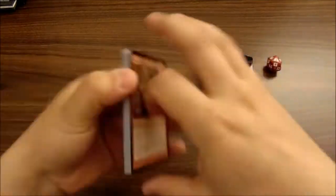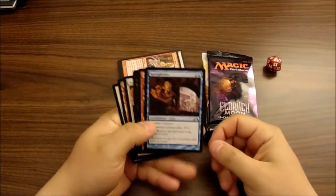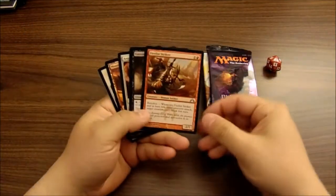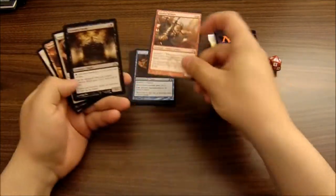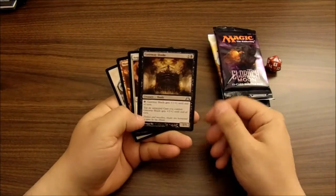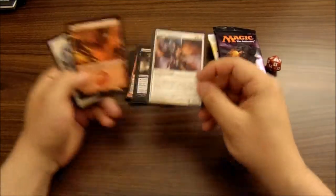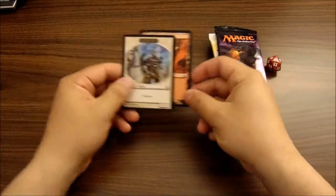Alright, we got an Agoraphobia, a Fire Fist Striker, a Gateway Shade, and our rare is Angelic Skirmisher, and a Mountain Knight token.